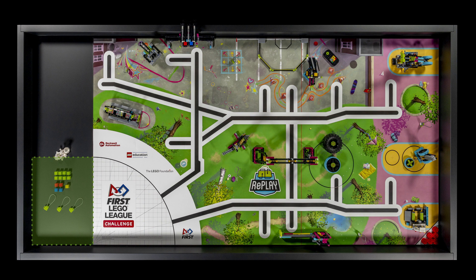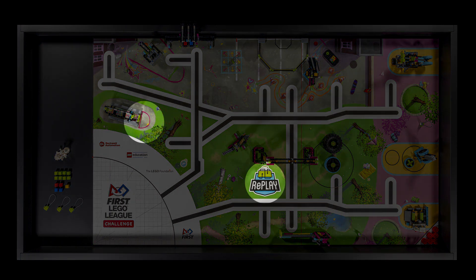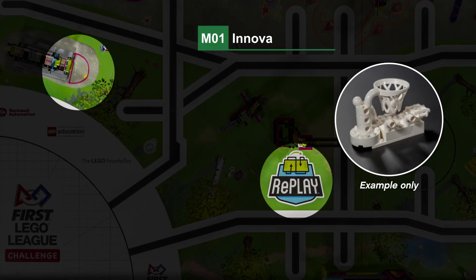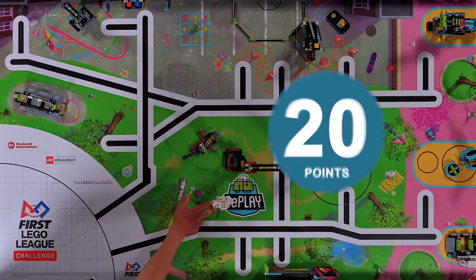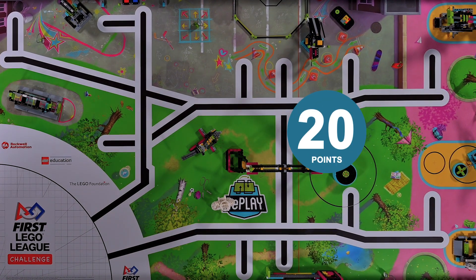If your robot and all its equipment is small enough to fit in the small inspection area, you will score 25 points. Mission 1 — Innovation Project: during this mission you will use the white brick model that you have made, representing the solution to your innovation project. The robot moves your white brick model into the Replay logo or to the gray area around the bench.